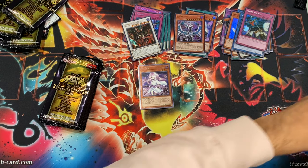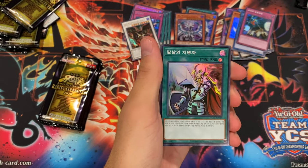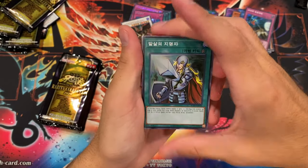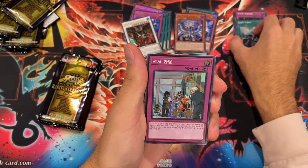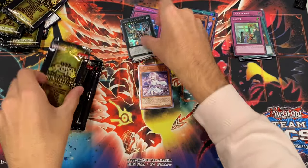We still need one more starlight and one more extra secret in the spots. You get Cross-Out Designator in here, which is super cool — just a cheap alternative if you aren't able to afford the real one when it comes out. Ghost Bell alt-art secret Infinity — very nice.